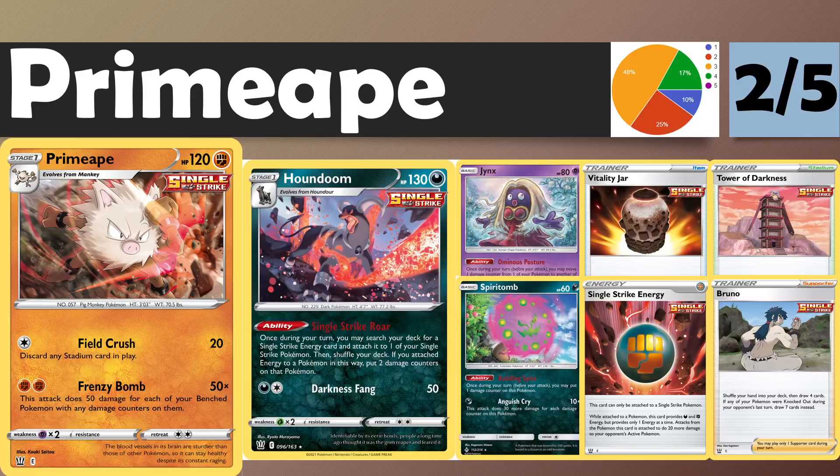Next up, we have Primeape — another Single Strike Pokemon. The Frenzy Bomb attack costs two Fighting Energy: 50 times the number of Pokemon on your bench with any damage counters on them. Immediate synergy with Single Strike Houndoom, which attaches Single Strike Energy from your deck to benched Pokemon and puts two damage counters on them. You can then manipulate that damage onto two targets with Jynx, as well as Spiritomb for supplementary damage counter addition. This deck feels not too far off the mark — you can trade into Vs fairly consistently: three damaged Pokemon plus two Single Strike Energy is 190, and one extra damaged Pokemon gets you to 240, knocking out pretty much all relevant two-prize Pokemon.